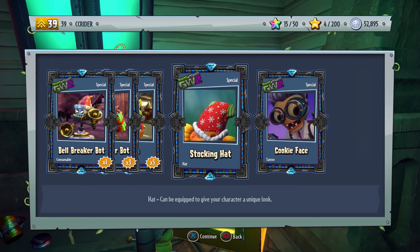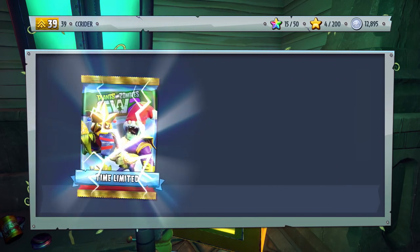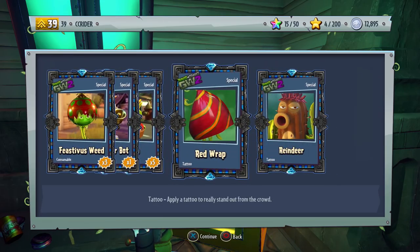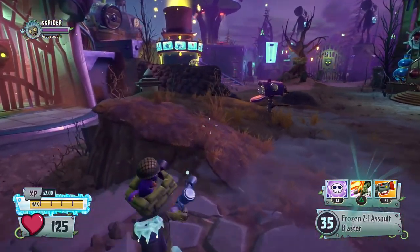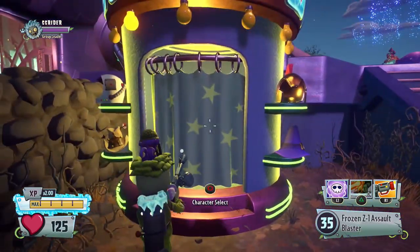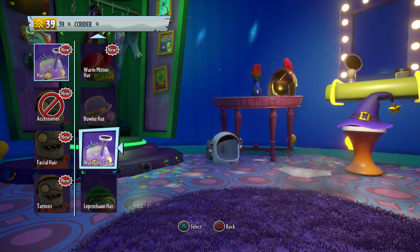I'm pretty sure this was from last year — the Stocking Hat — and we got the Cookie Face. One last pack for Feastivus — hopefully this gets us pretty close to all of them, if not all of them. We get the Red Warp cape for the Rose and the Reindeer for the Cactus. I don't think I've gotten every Feastivus item, so definitely make sure you're paying attention in the next couple of Garden Warfare 2 episodes. Maybe I'll open more as I earn enough coins. But now I'll quickly go through and check out all the Feastivus stuff we have.